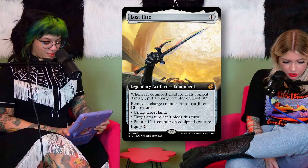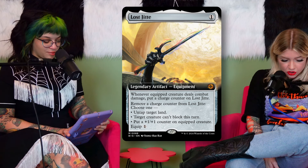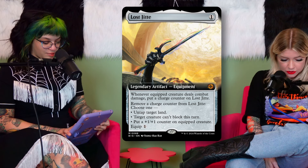One card we both wrote down was the Lost Jitte — it's insane, which is why it's a mythic rare. It's a one-mana artifact. Whenever the equipped creature deals combat damage, you put a charge counter on Lost Jitte, and it only costs one mana to equip. You can remove a charge counter to: untap target land, make target creature unable to block this turn, or put a +1/+1 counter on the equipped creature. I'm wondering if this will go in Hammer.